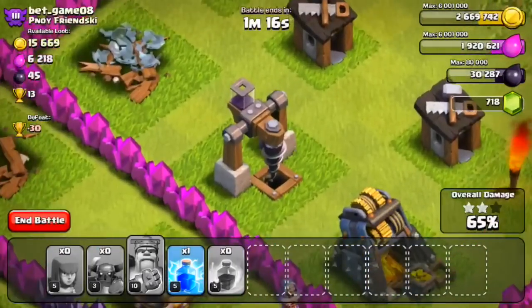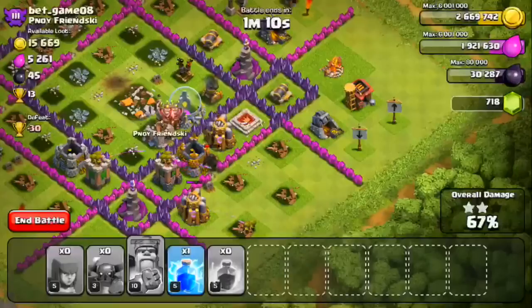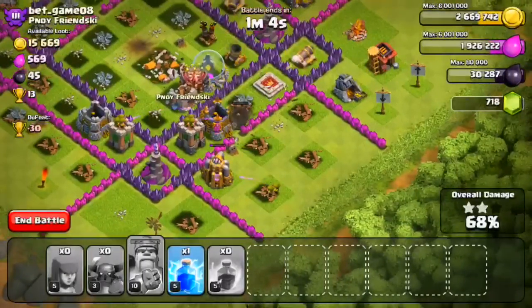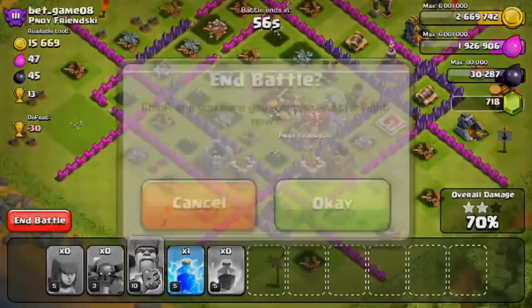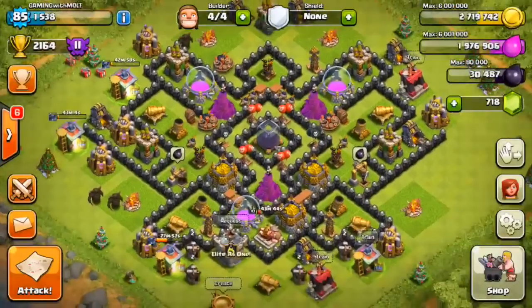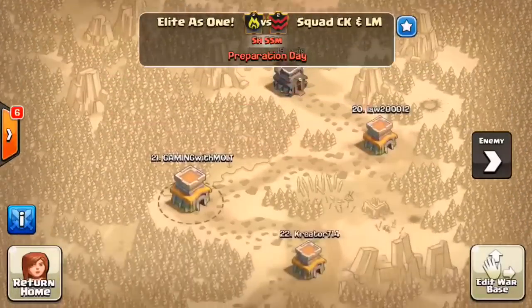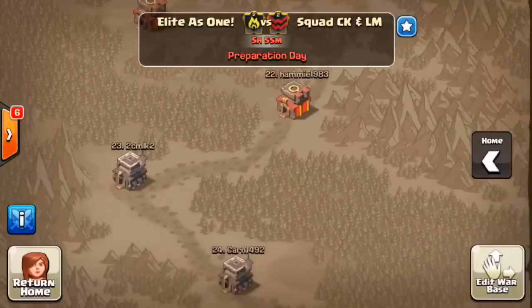We've got the pekkas working their way around at 63% — no real trophies available — there is 45 dark elixir right in there but I'm not too worried because we got the majority of it, which is exactly what we wanted. Now we've got over 30,000 dark elixir, so thank you very much. As we saw in that replay, our base is doing a mighty fine job defending, so I have no problem signing off. 914 dark elixir — not too bad for a lowly little Town Hall 8 like me. We're training up more pekkas and getting ready for a war in five hours — I'm number 21 in the clan.